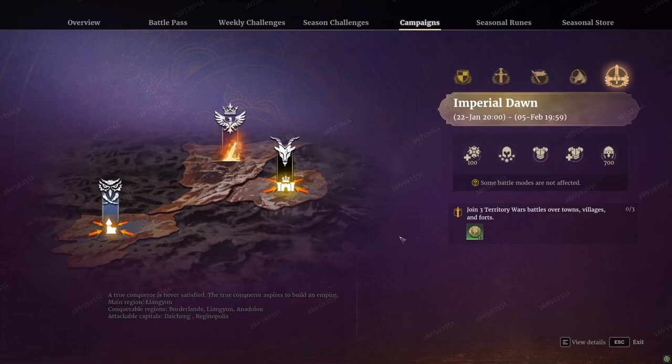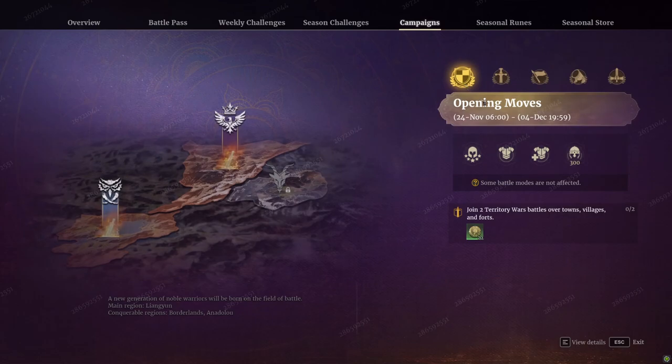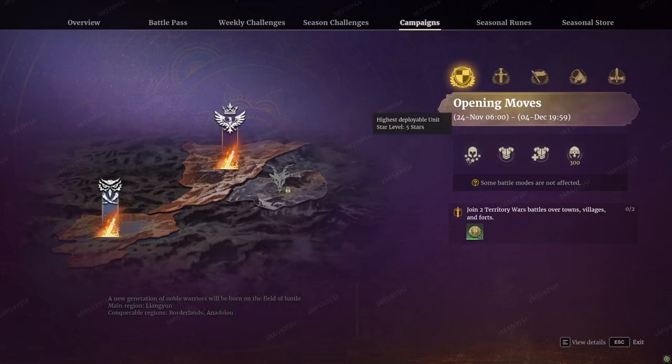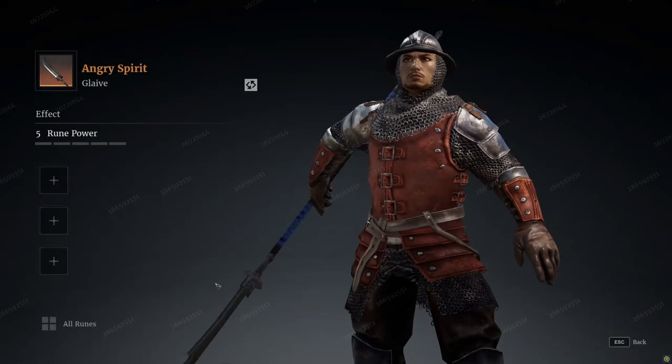As soon as we know what those rewards are, I'll let you know. Each of the campaigns is broken down into different dates. I believe they're using the seasonal seal system again, though I'm not 100% sure — it says here that the highest deployable unit is level five stars, which might just be a translation error on the PTR server.